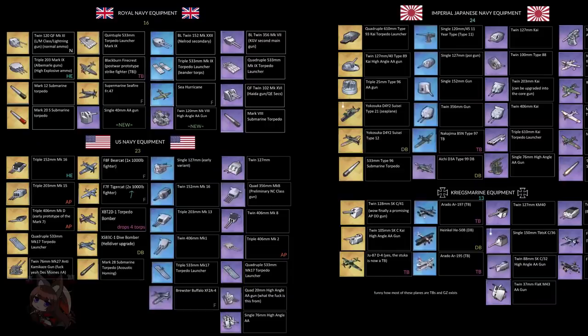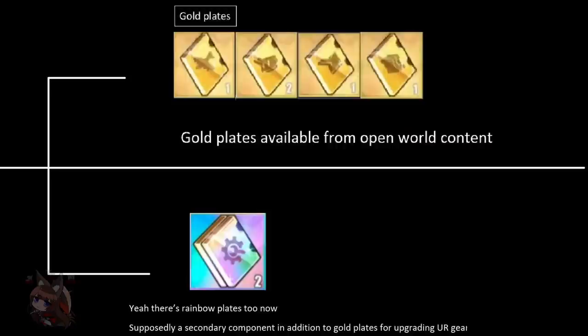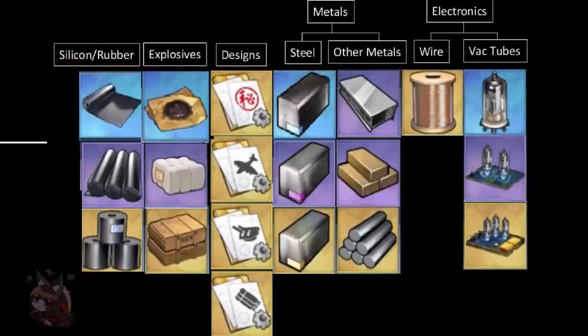For those who don't know about these tech trees, I have past videos on it. The short end of the stick is we're going to have gold prints and rainbow prints that get us up to plus 13, and all these new resource types — steel, wire, vacuum tubes, silicon — which will help improve and move equipment up the tech tree.